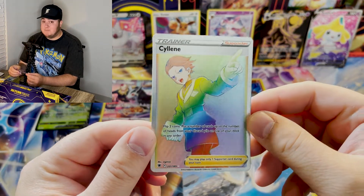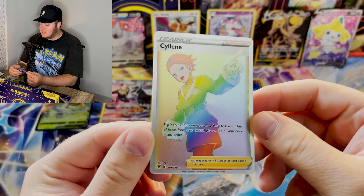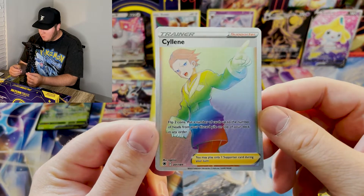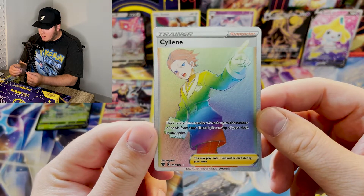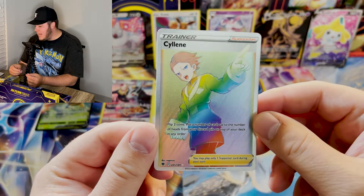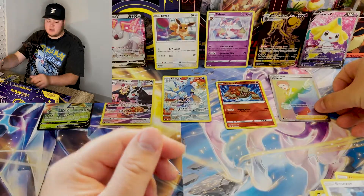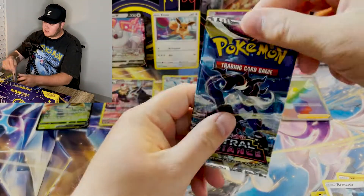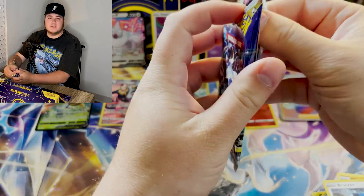Klara — don't know how to pronounce it, didn't know how to pronounce it in the game, don't know how to pronounce it in the card game. But we have pulled the Rainbow Rare, 201 out of 189. That'll be a giveaway — 100%. BK Pokemon Cards on Twitter, follow, join the giveaways if you haven't already.